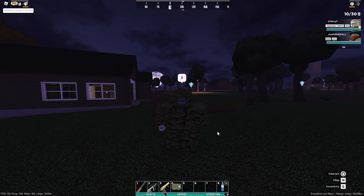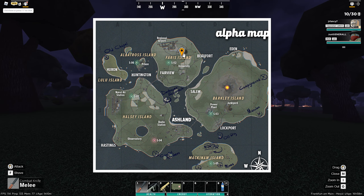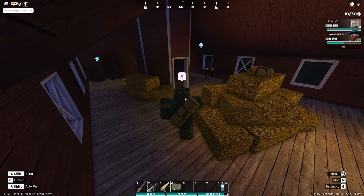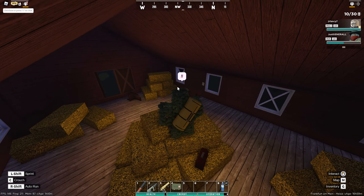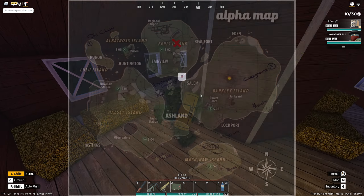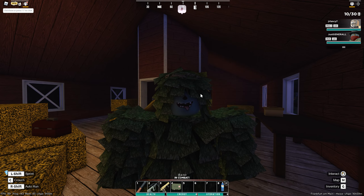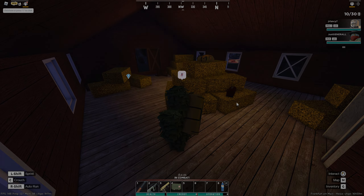The next zombie is the Vietnam zombie, which spawns in this building located right here on the map. You want to go upstairs — there's a chance he will be up here. He spawns an M1 Thompson and has a cool outfit that you can get by killing him. They have the tan military parachute bag which I haven't seen in a while.